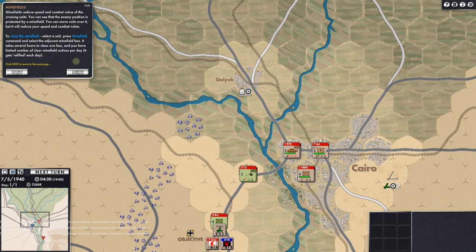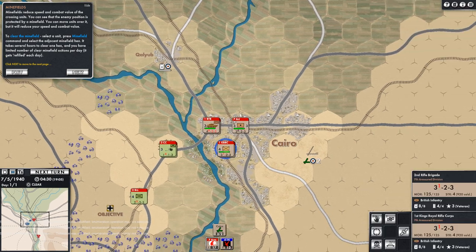Minefields reduce speed and combat value to crossing units. The enemy position is protected by a minefield — you could move over it but it reduces your speed and combat value. To clear the minefield, select a unit, press the minefield command, and select the adjacent minefield hex. It takes several hours to clear one hex, and you have a limited number of clear minefield actions per day — it gets refilled each day.